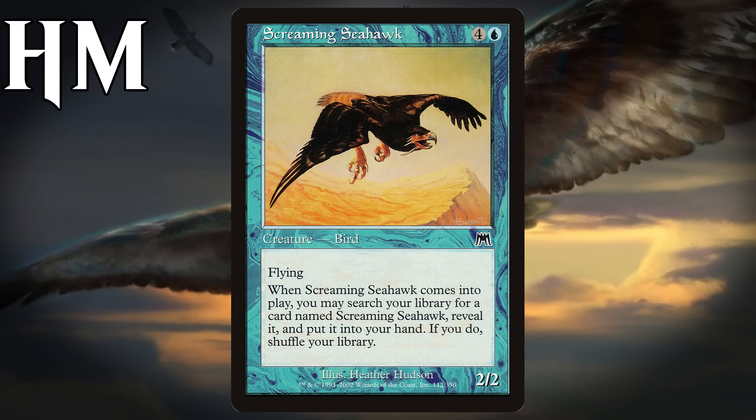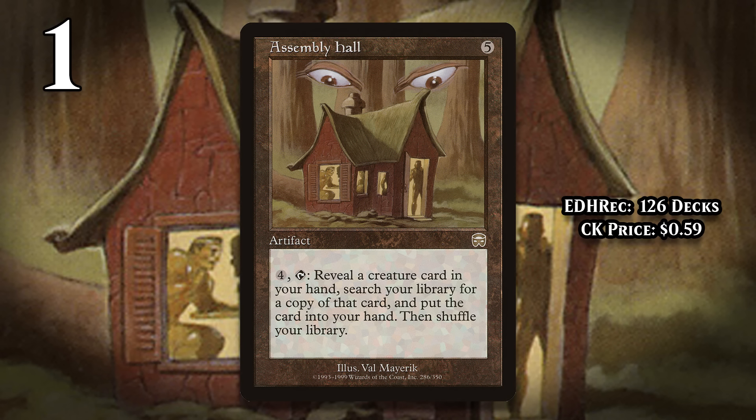Alright, with all of that out of the way, let's take a look at what I think is the worst tutor in Magic — and that card is Assembly Hall. This artifact costs 5 generic mana, and you can pay 4 and tap it and reveal a creature card from your hand to tutor up a copy of that card and put it into your hand. In other words, before Assembly Hall actually does something, you have to invest 9 mana. And the payoff is a highly conditional card. If you don't have a creature card in your hand that has the right name, the ability doesn't do anything. Obviously this card is at a natural disadvantage in a singleton format like Commander, but it's terrible everywhere else too — you just can't spend this much mana on drawing a card, and this doesn't even always do that.